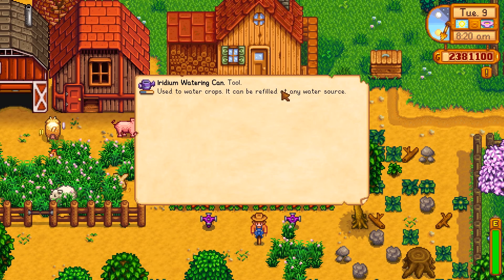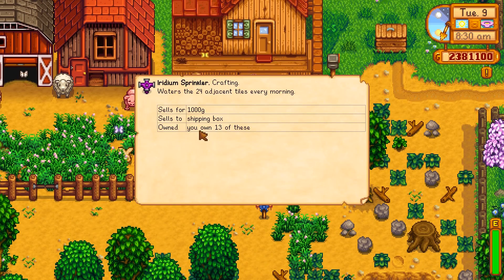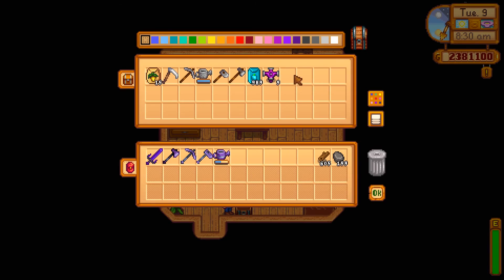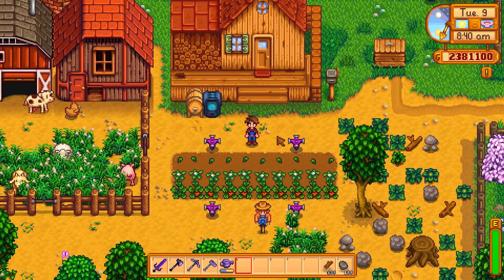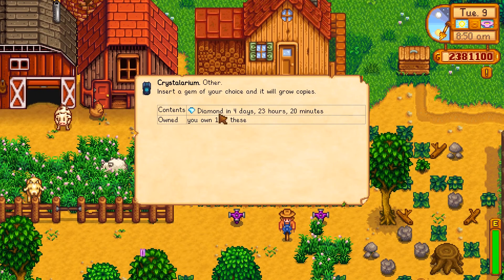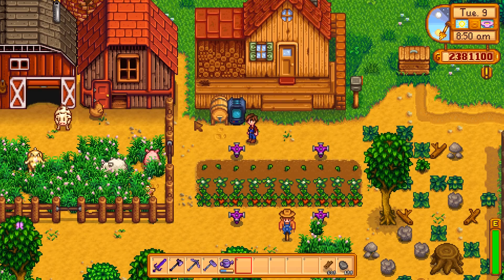Another thing we can do is look up equipment. We can go to our watering can, click F1, and it'll tell us what it's used for. Any of your tools have that basic information. If we F1 something like a sprinkler, it'll tell us we own 13 — because there are four in the field and a few in the chest. If you're mining and trying to decide whether to sell something, that's helpful. You can look at the crystallarium with F1 and it'll say a diamond is in it, about five days until another is produced. The keg will tell us strawberry wine will be made in this many days.